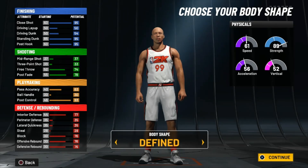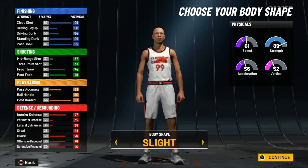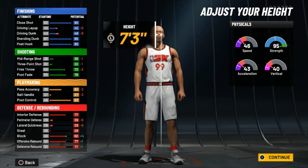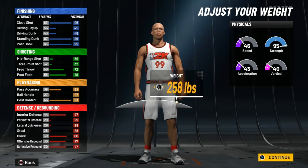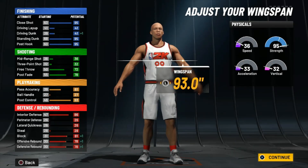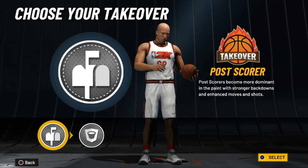This year I went with the 'built' body type — I normally go with defined or compact, but this year I went built. You're gonna make them 7'3" of course — max height, max weight, max out wingspan. I know that might sound a little slow.